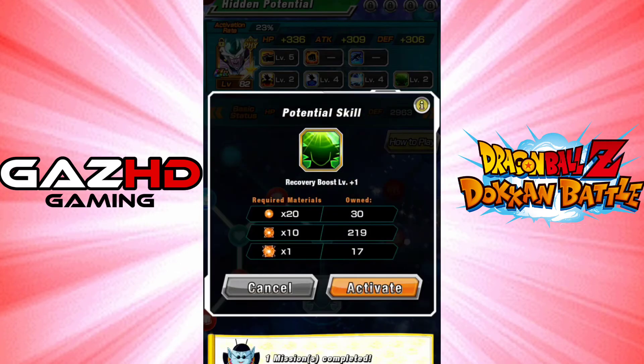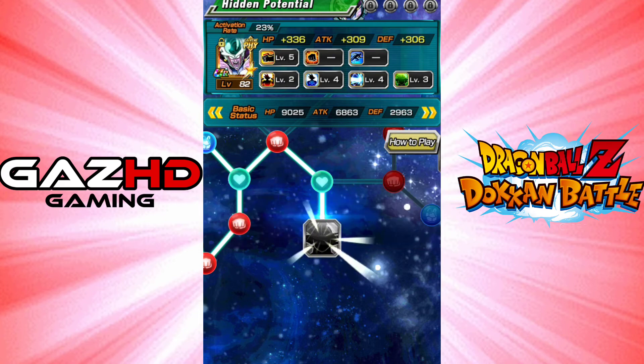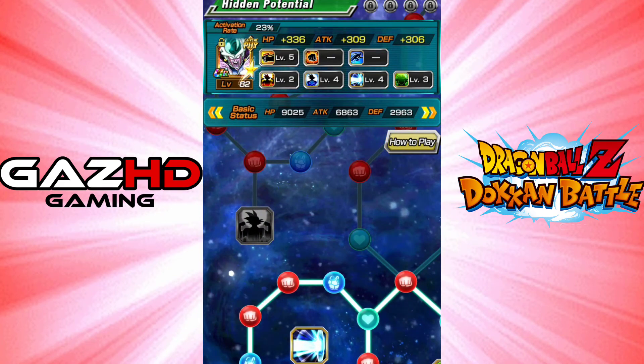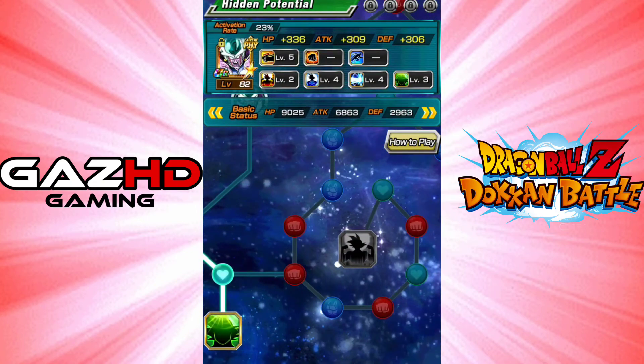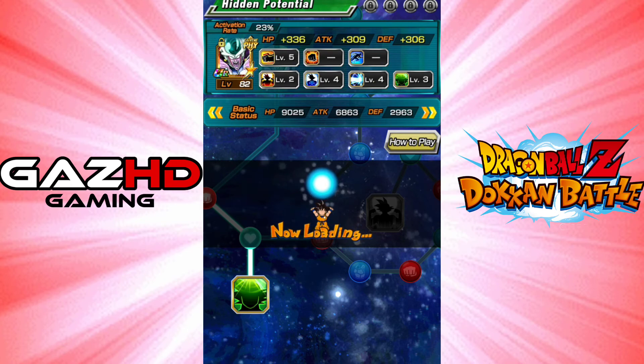Oh, I unlocked a mission - nice! Which way now? Which way should we go? Go down there. Last one - so I'll go back and pick up the mission because I'll get more orbs through the mission.